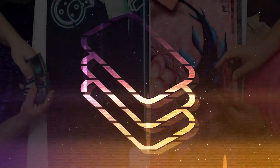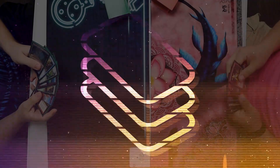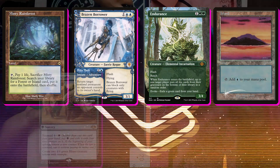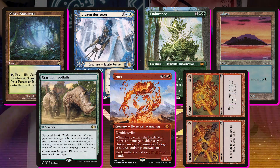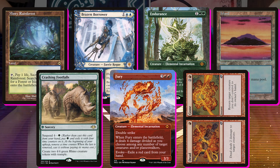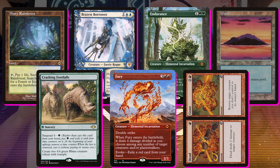Game one — I am on the play. We won the die roll, but we have to mulligan to six, and Wayne does as well. Our initial opener has a Misty Rainforest, Brazen Borrower, Endurance, Island, Crashing Footfalls, Fury, and Dead and Gone. This opener doesn't have enough lands to cast a Cascade spell, and having a Crashing Footfalls in the opener is quite clunky — we'd much rather Cascade into it than suspend it for four turns.